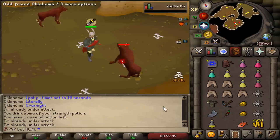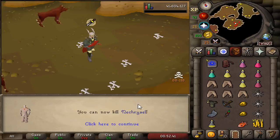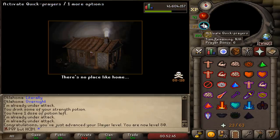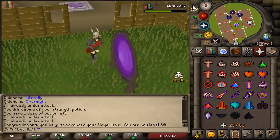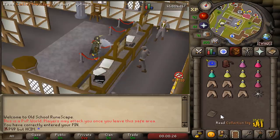This is what we have been waiting for for so long - 80 Slayer, finally! We can now kill Necrials. And if you're wondering if anything interesting happened during the grind to 80 Slayer - no, nothing interesting happened. I got one Defense level, that's it. It is time to start the Barrows grind now.